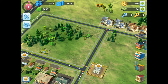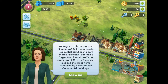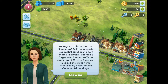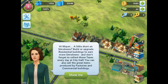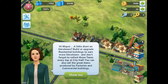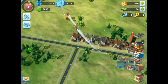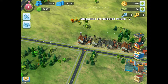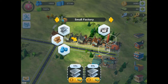What are you going to say? High Mayor — a little store in a small, build and upgrade residential buildings, stay in with millions, and collect taxes every day at the city hall. You can also create items produced by factories and commercial buildings. Don't need that. A little frame drop there — big frame drop! All right, this is past the 15-minute mark.